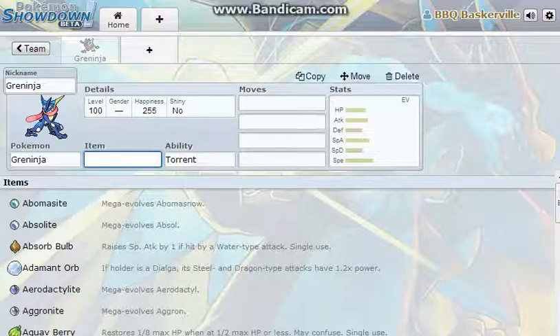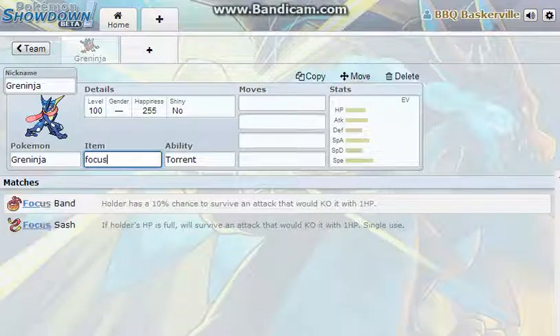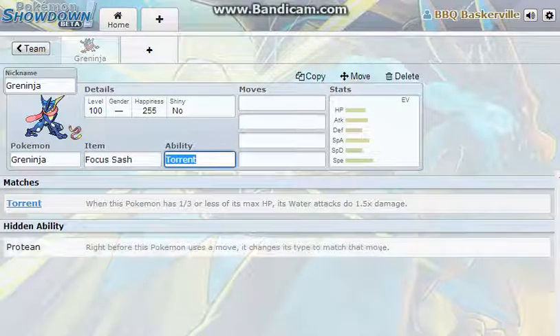A lot of people run Life Orb Special Attacking Greninja, which is fine, but they forget about the priority moves and they forget about immunities. I'm actually going to make it Focus Sash Greninja, and give it the Protean ability.